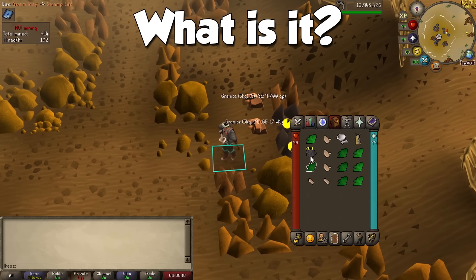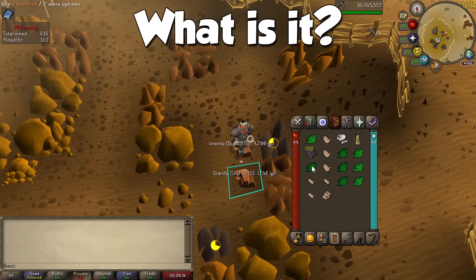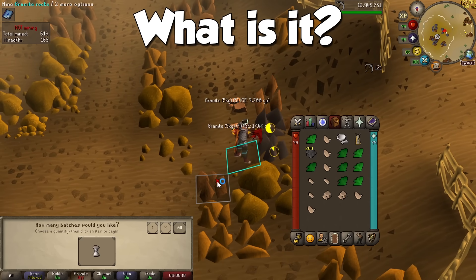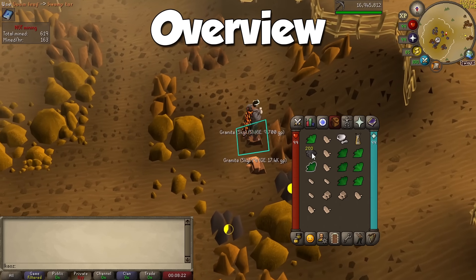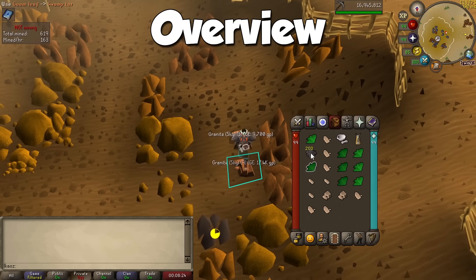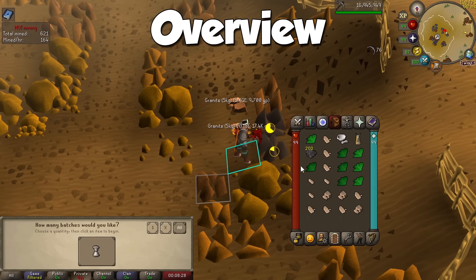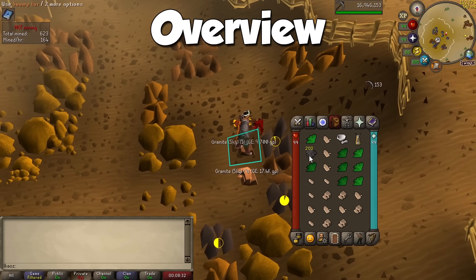With mining, you are able to gather different resources from rocks across RuneScape, and these are typically ores you may use alongside the smithing skill. All you need is a trusty pickaxe and a lot of patience. Mining itself is, in my opinion, one of the worst skills to train due to how slow it is, and also because PVM drops over the years have devalued items related to mining by quite a bit. The good thing about it is that it offers a ton of methods to train with.